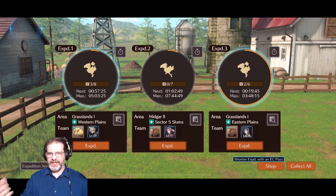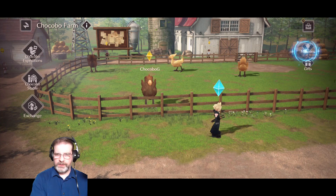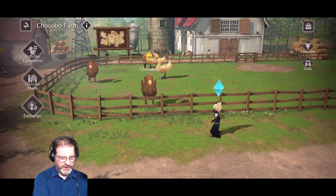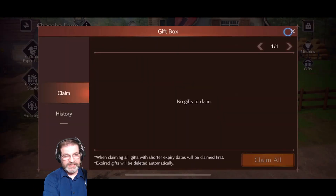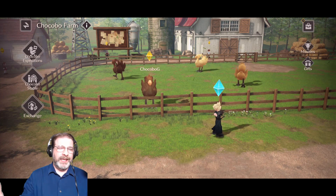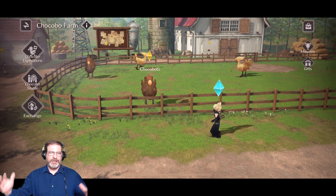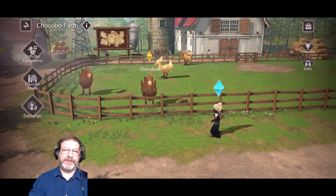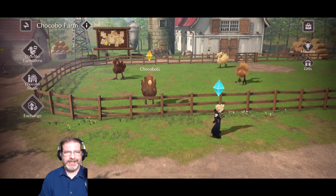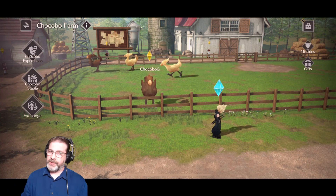All right, so that's Chocobos for you — the exchange, the stable. Make sure to grab your missions over here. Don't forget to keep an eye on this, and once you get these, they'll show up in your gifts right here. So that's everything there is to know about Chocobos. If I missed anything, definitely let me know in the comment section below. Share any tips you have on the whole Chocobo Expedition thing in the comments so that everybody benefits. As always, thanks for taking the time to watch the video. If you liked it, make sure to hit that Like button, share your thoughts and questions in the comments below. Take care everybody, and we'll talk to you next time.